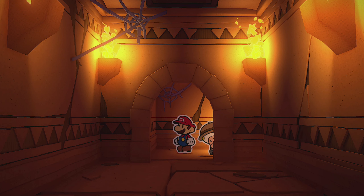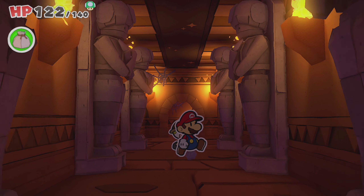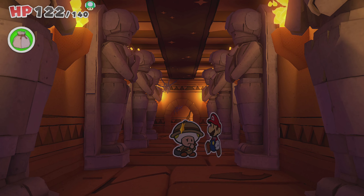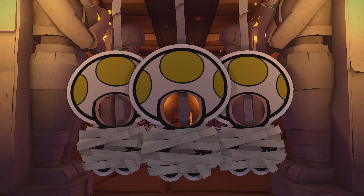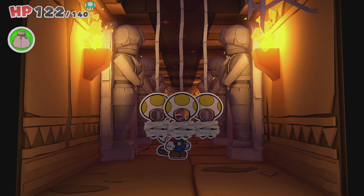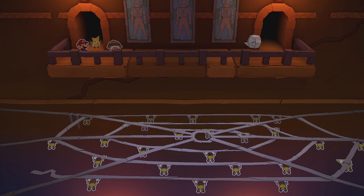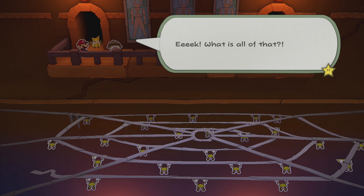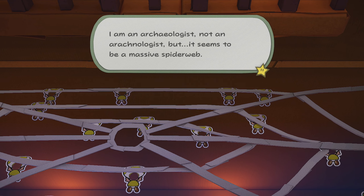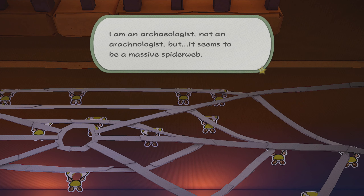The pipe was blocked by the way, so that green pipe was not an option. Are we fighting a hole puncher or what? Why are they all missing perfect circles? What's all that? I'm an archaeologist, not an arachnologist — but it seems to be a massive spider web.